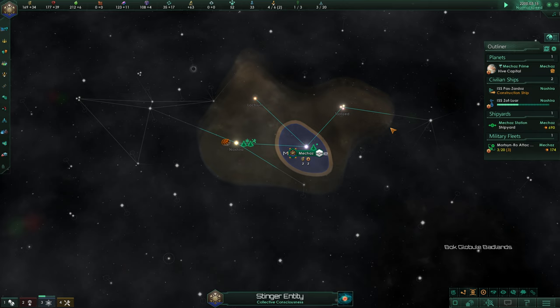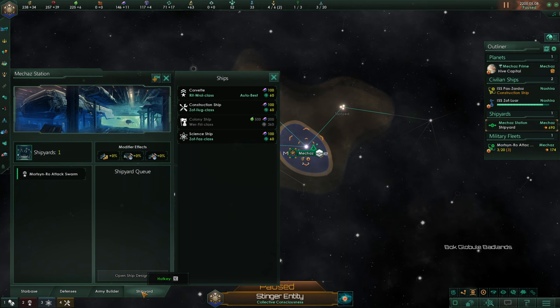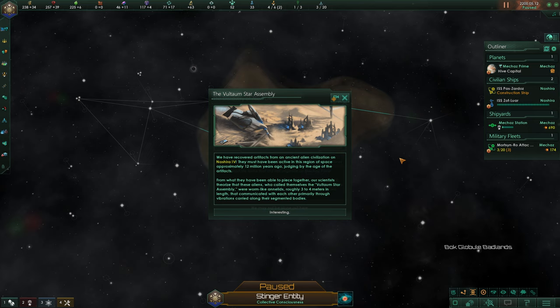This definitely feels faster than it used to on fast speed. So we're going to survey out over here - we can see one of these have already been built, and that's absolutely great. So after we're done with this survey, I want to come out over here. I would also like to produce ourselves another ship, so we need to go to our shipyard and produce a science ship.